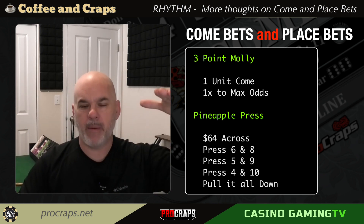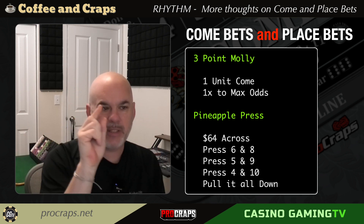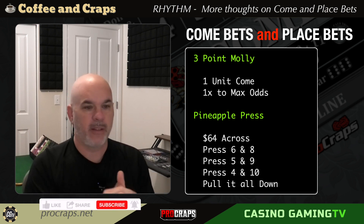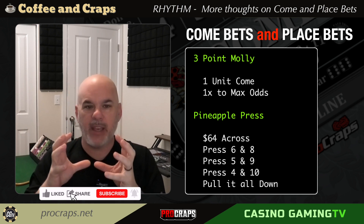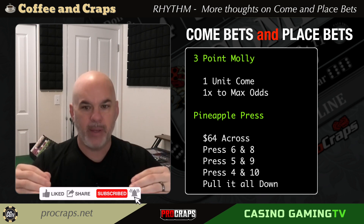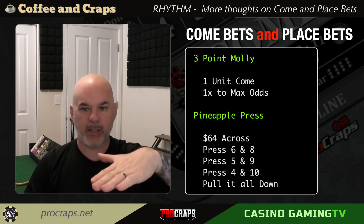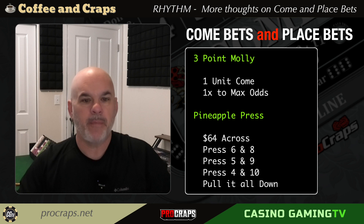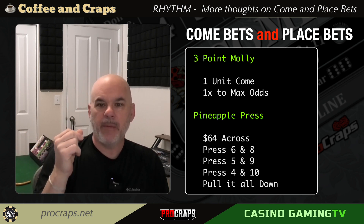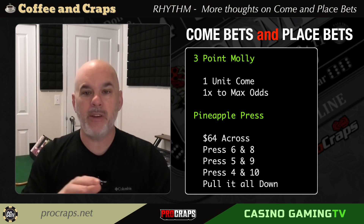Mathematically, the come bet with odds is probably the mathematical best way to play. However, it comes down to the word I have on screen here, which is rhythm. Rhythm is where this is at. I think both strategies will win in rhythm if the dice are with you. It all comes down to when you're at risk, how much you have at risk at that time, and what the dice are doing at that time.